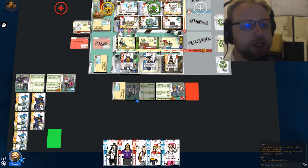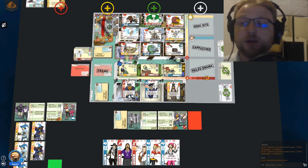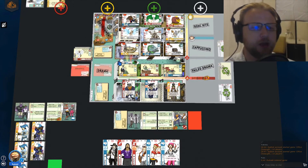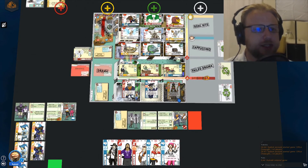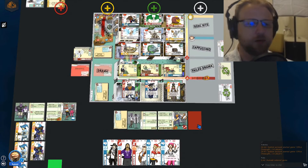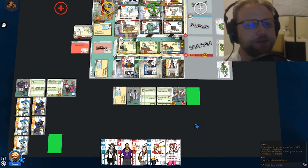Once the next player is done, they flip their card to red to indicate they've gone. Once all players have their cards flipped to red, we go into the review phase, and the board retaliates against us in a variety of ways. For the purposes of this tutorial, however, we're just going to do several player turns to see what we can do. After the review phase, we flip back over and all players are able to go again.